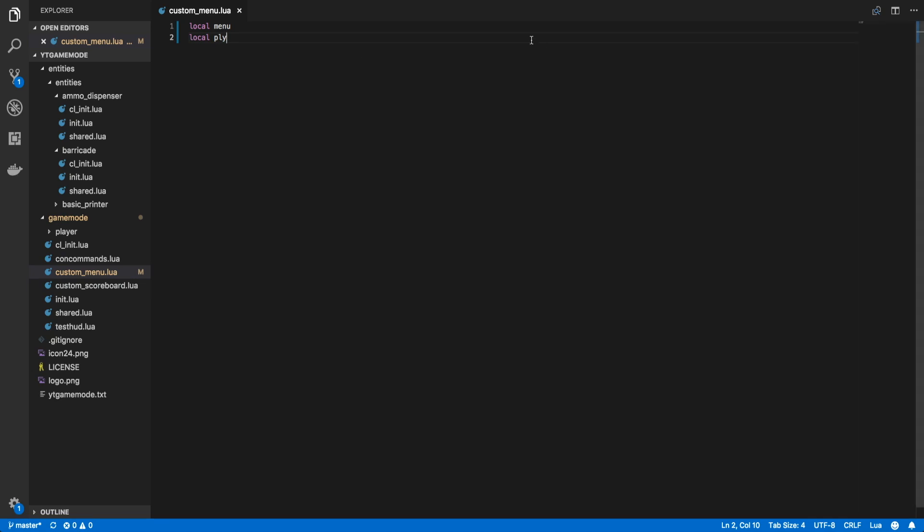Now let's create the function that will handle the opening of the F4 menu. We don't want this function to be global, so we're going to use local function and call it openF4Menu to make it more descriptive. Inside the function, we're going to initialize that player variable and set it equal to LocalPlayer.